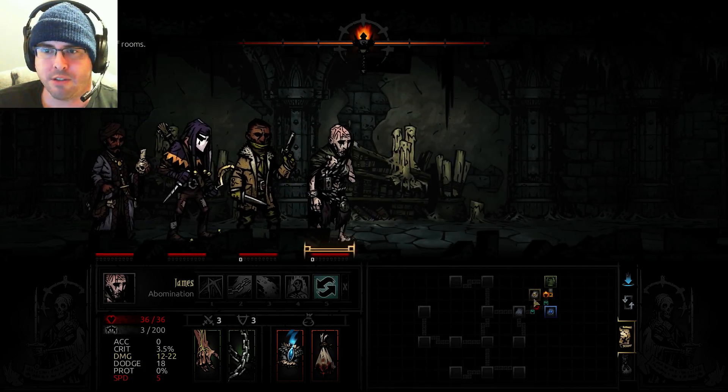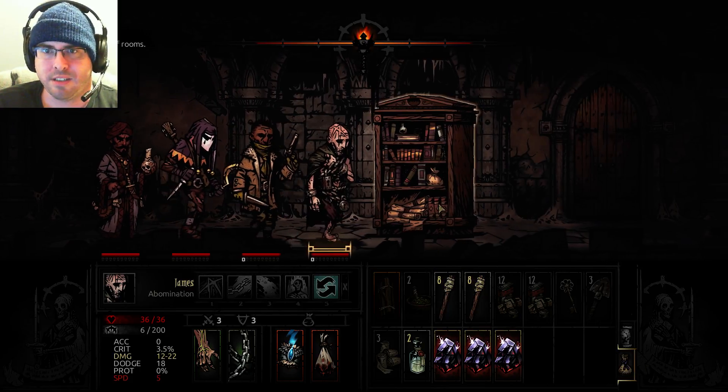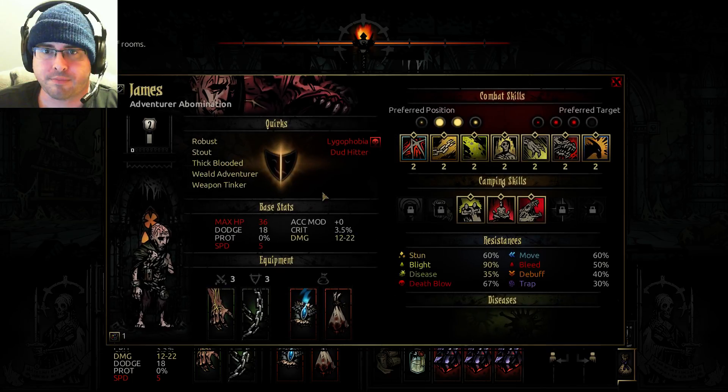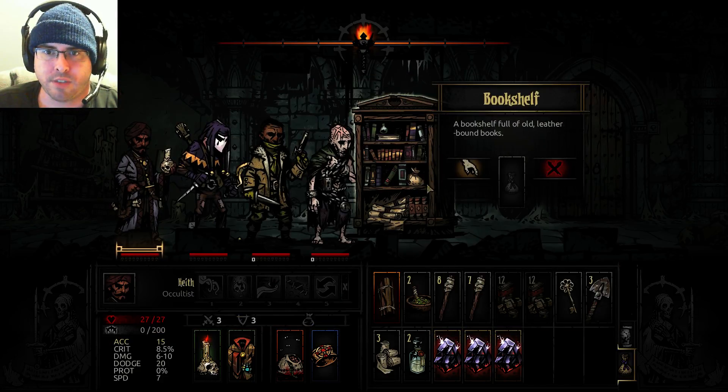That was weirding me out — the secret room appeared over here on the map and I didn't know what to do about that. Should we try our luck at this? If we're going to try our luck, who is a good person to try our luck with? You. Let's do it.